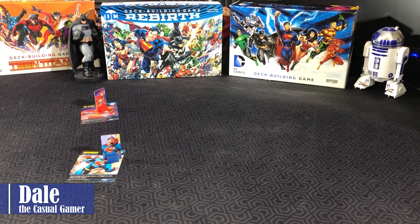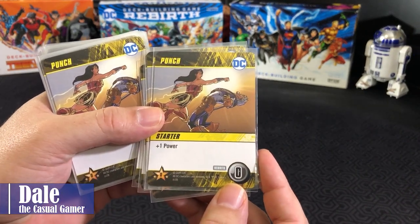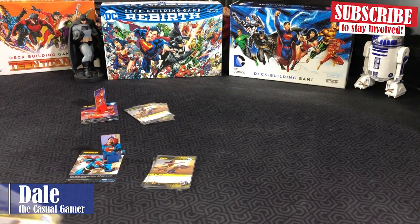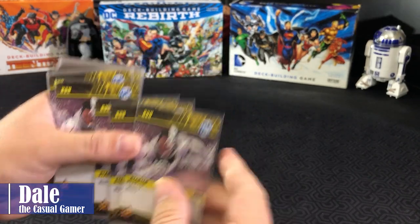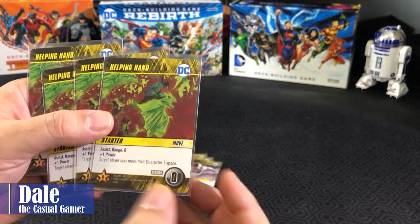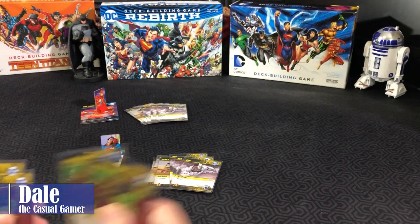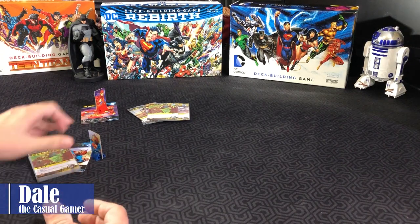For constructing their starting decks, each character is going to get six punch cards, which provides plus one power — basically the currency for buying additional cards or defeating villains. Each character gets three run cards, which provides move two. And lastly, each character will get one helping hand. It has an assist range of zero, provides plus one power, and target player may move their character one space. We'll set those to the side until we're ready to go over how to play the game.